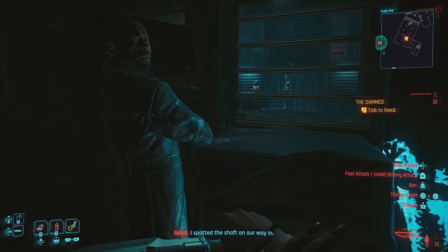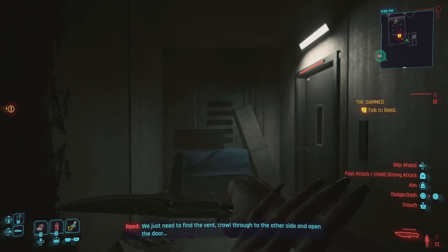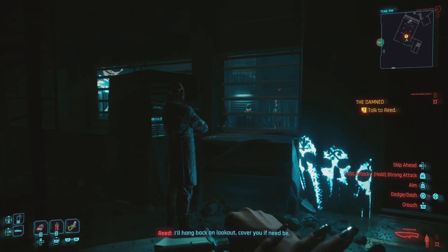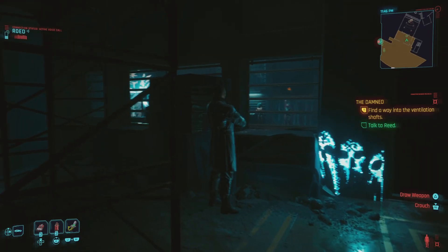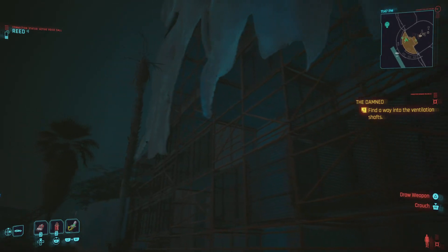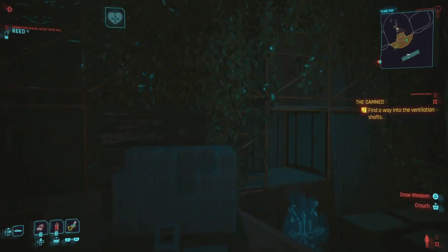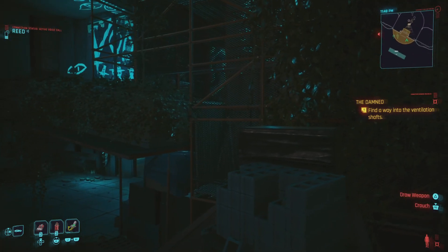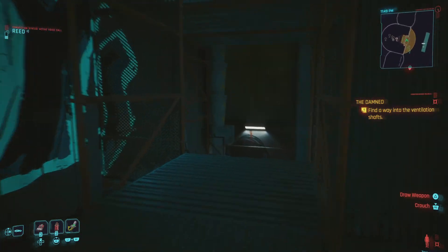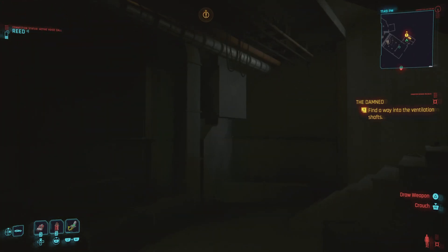I spotted the shaft on our way in. We just need to find a vent, crawl through to the other side, and open the door. I'll hang back on lookout, cover you if need be. Find a way into the ventilation shafts. We really make it look that easy - it's crazy.